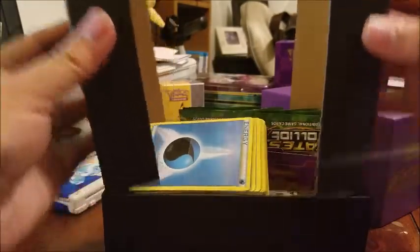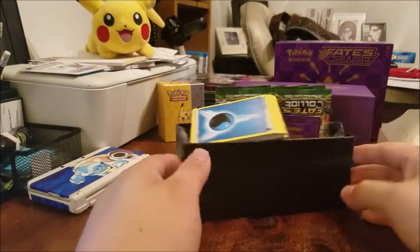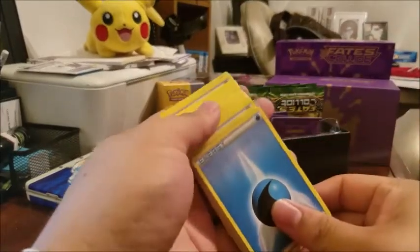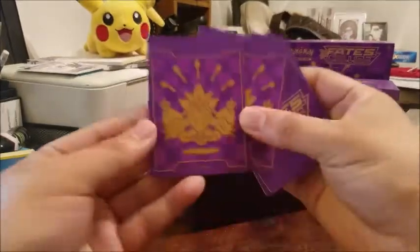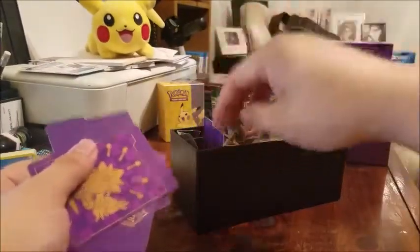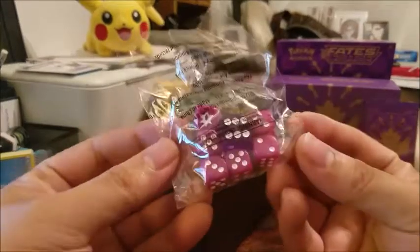Look at all the goodies! The box actually goes all the way down to the bottom, very cool. Coming from the top of the box we have the energy cards, all sorts of different energies — I'm going to keep them bundled for easier storage. And look at these dividers that come in the box — really cool Alakazam on the cover, Fates Collide logo in the back. They just divide your cards right in there.